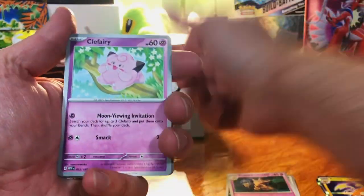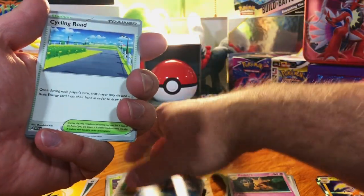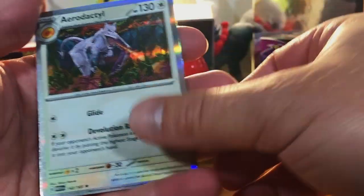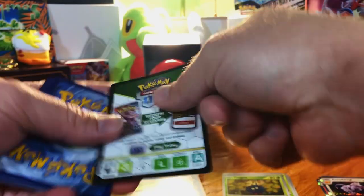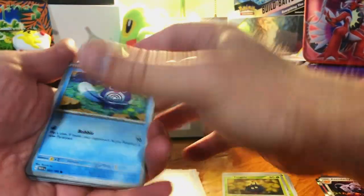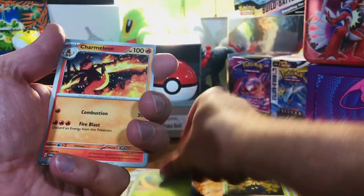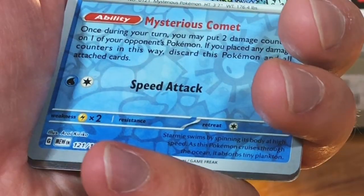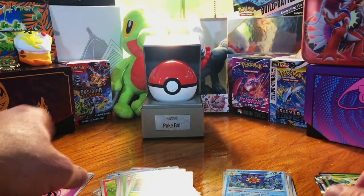I love these artworks — 151, that's my original gen. Nice Aerodactyl holo. Last pack, come on, let's get at least an illustration rare. I think I might have seen something back there — Pidgey... ah, man. Struck out on all the packs, unfortunately.